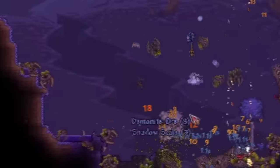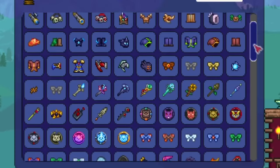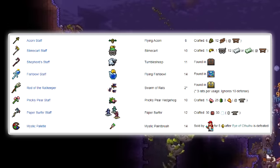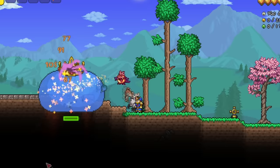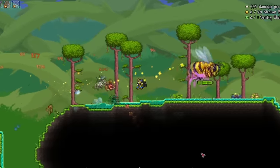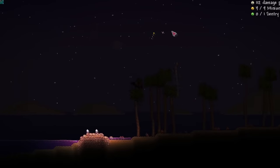The first option a summoner can get, the Finch Staff, is RNG-based. So the first mod we're adding is the Amulet of Many Minions mod. This is easily one of the best pure summoner content mods out there — it adds tons of summons, especially ones you can get at the start of the game without killing anything or relying on RNG. It also adds the ability to turn regular Terraria pets into summons.